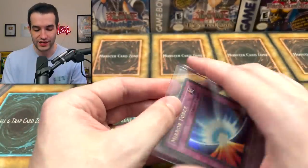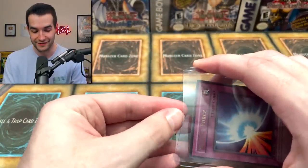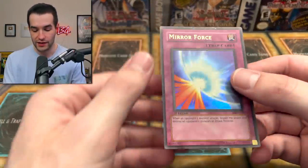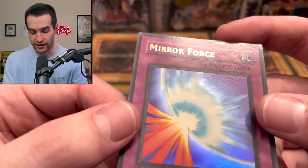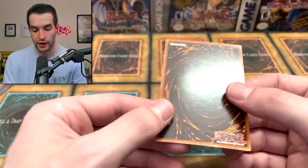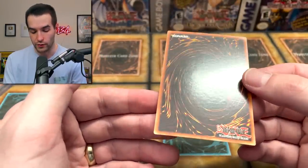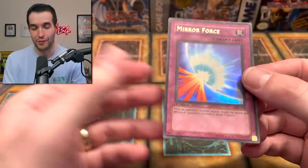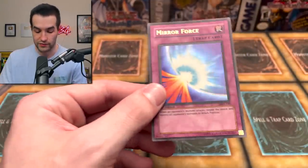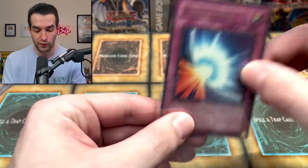Now we have a first edition Mirror Force. I do have two PSA 10s of this from a recent submission, but you can never have enough Mirror Forces. There's a big ding right at the top which I had seen before I bought it, but that's about it. This is honestly better conditioned than the one I have on my Goat deck right now, so maybe I'll swap it in. Pretty solid first edition MRD Mirror Force.